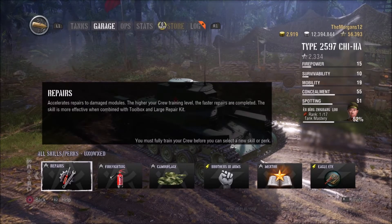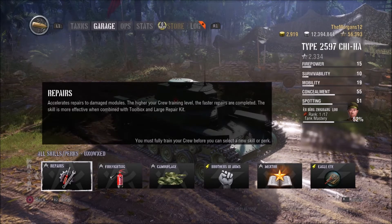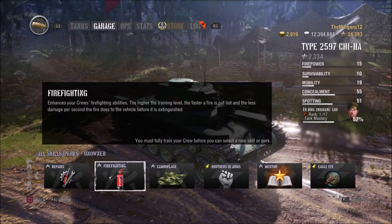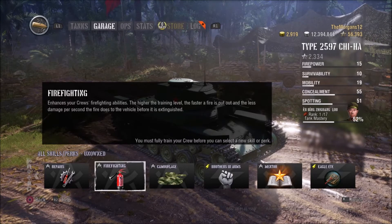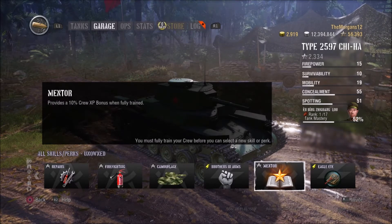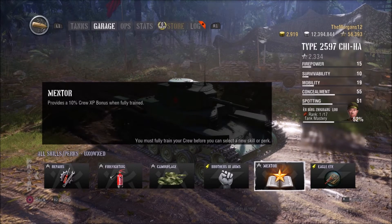The skills we have are: Repair, which accelerates the repair time of all your modules — very important, one of the first ones you need. Firefighting puts out fires faster and I think it does less damage per second — that's very important as well, although I haven't got it on any of my tanks. Camouflage is good for TDs and artillery so it's hard for you to be spotted. Brothers in Arms lets you get all your skills to work 5% better. Mentor provides a 10% crew XP bonus when fully trained, which basically just accelerates your progress of training skills.